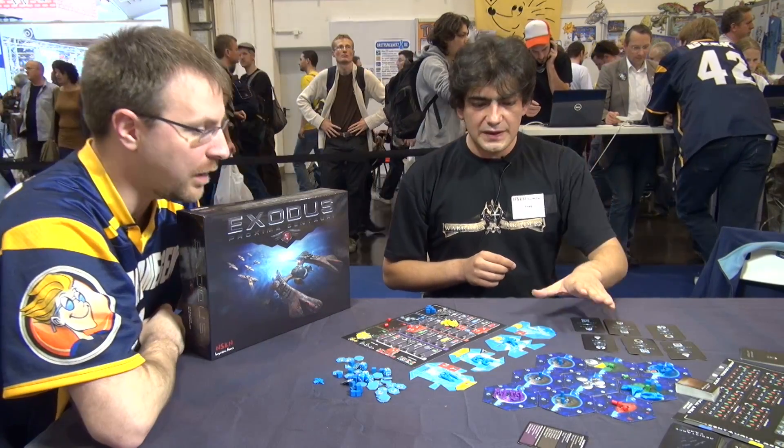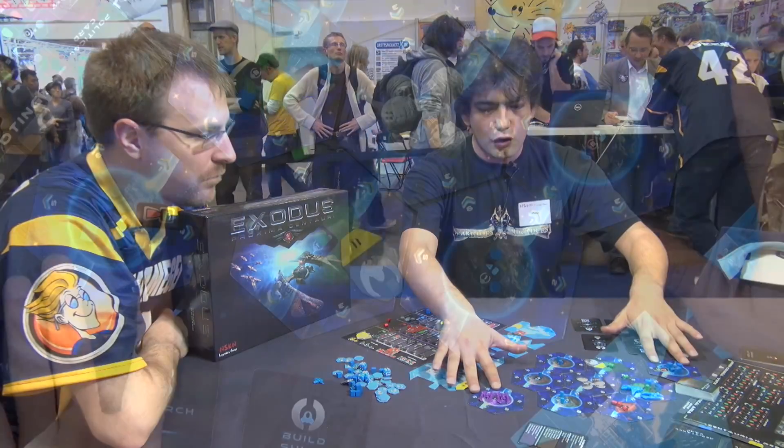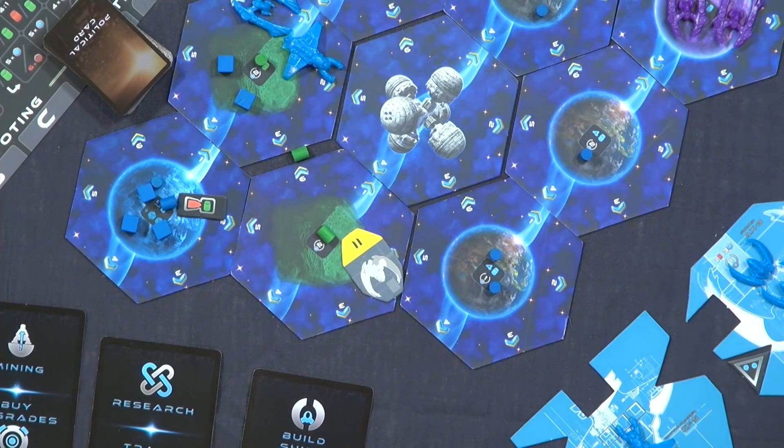The layout is random. Besides the center, which is the galactic council, and the home planets of each player, everything else is randomized, so every game is different.